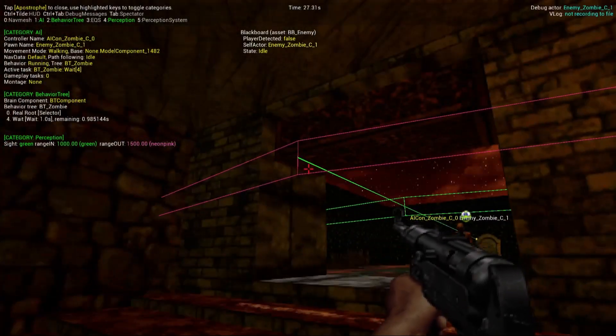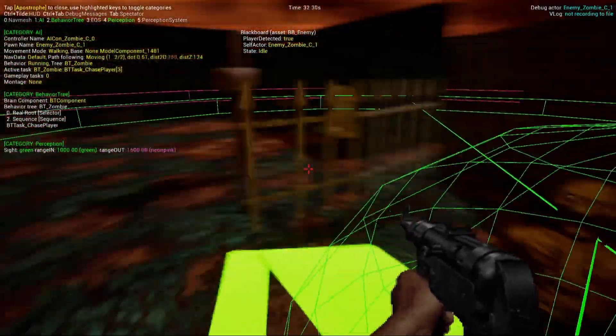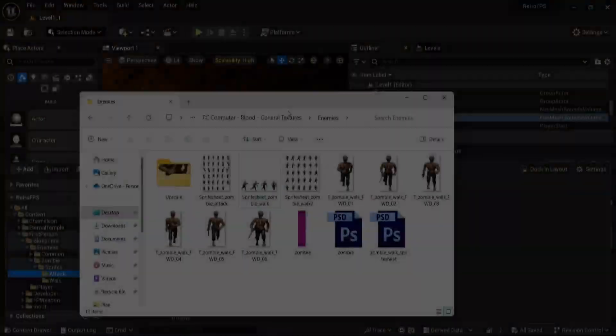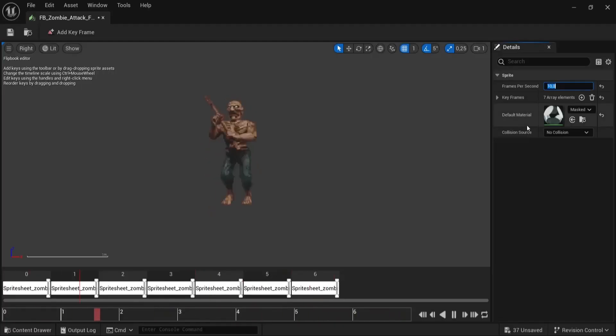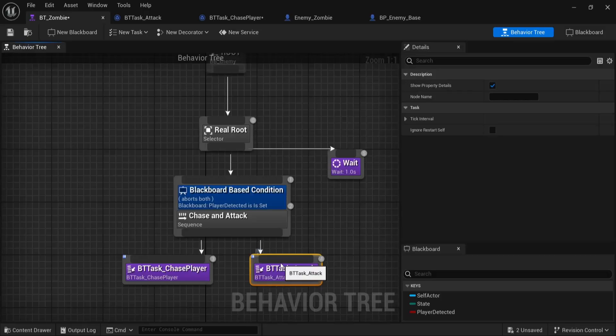I started by giving the zombie a sight component. When the player is within the sight range, which is shown as a green area, the zombie will detect and chase the player. And then we want him to attack the player when close. To do that, I started by extracting the sprites and creating the animation for the attack. Afterwards, I added the attacking behavior to the zombie's AI and tested it to make sure it works.